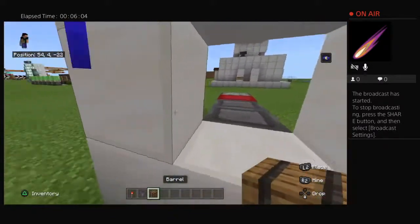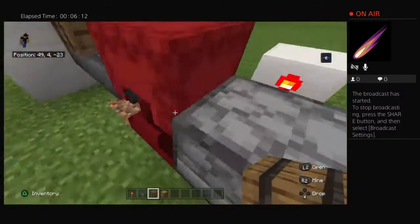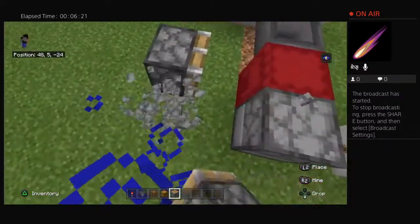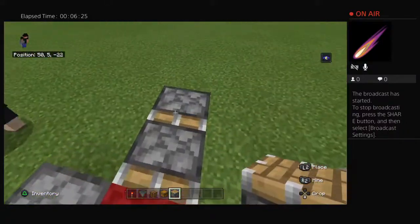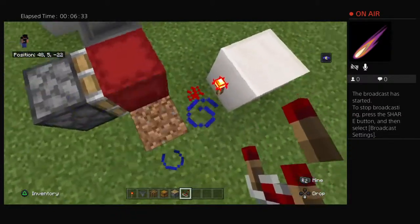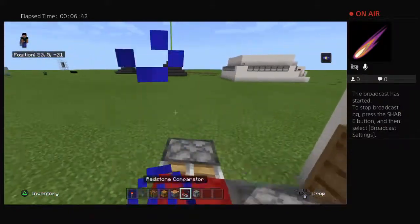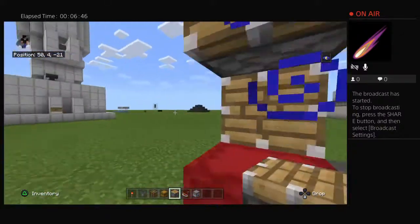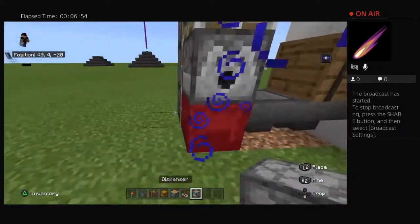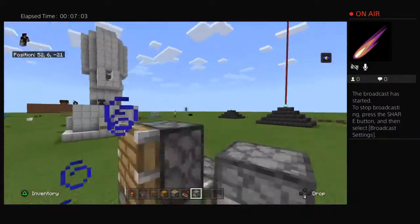So here we go. Now, if we put the chest here, it goes to the shulker box. Nice. Now we gotta come up with a system that has to see how much is in here. I can actually do the dispenser from the top — dispenser on top.